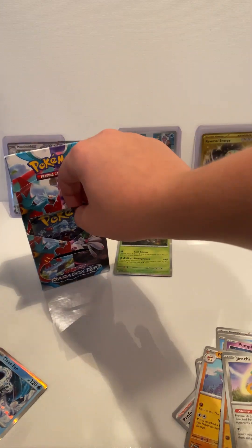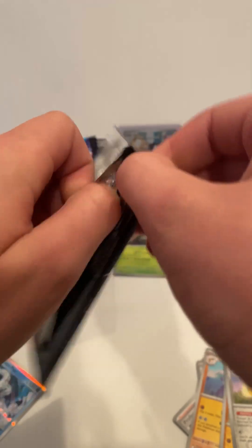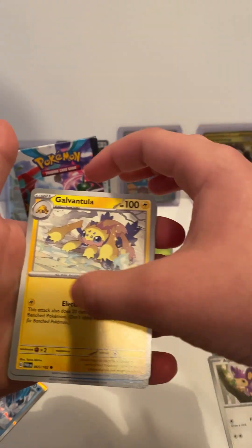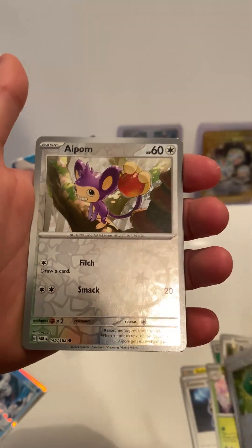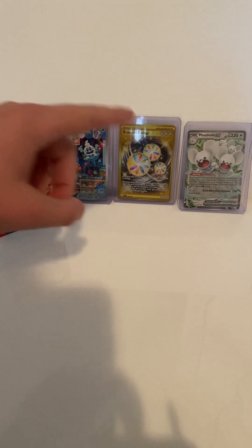Let's see what we can get for the last pack. Code card, basic energy. Future type trainer, Counter Catcher, another one. And last card — just a regular holo. Remember, if you like this video, click on these two videos for more content, and remember to like and subscribe.